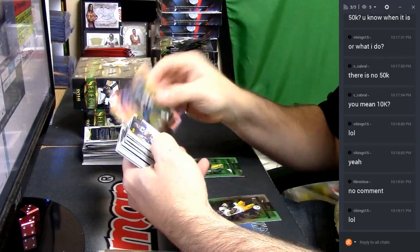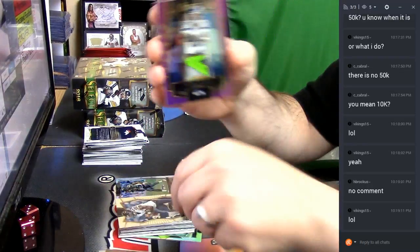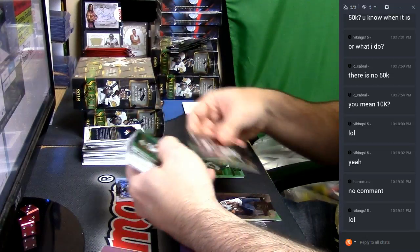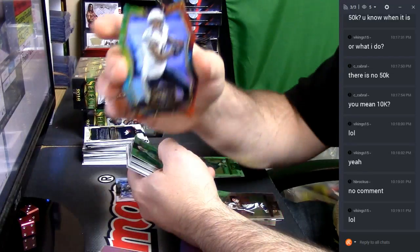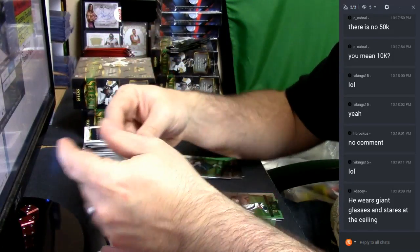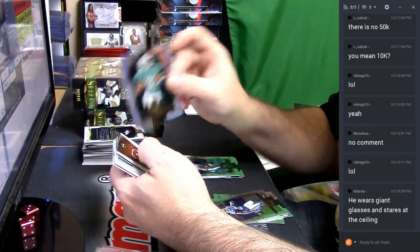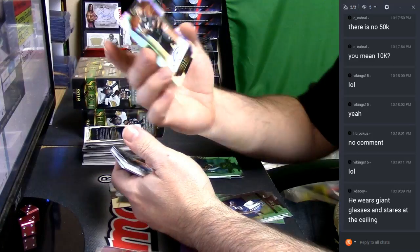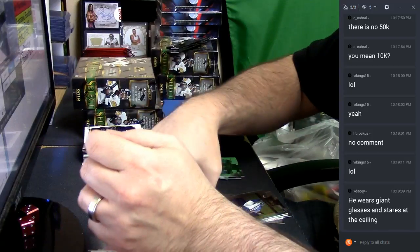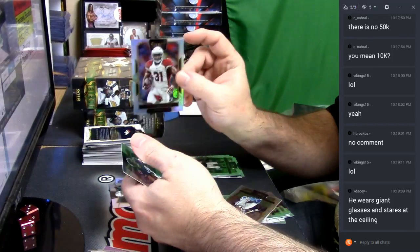Richard Sherman Refractor, Tyler Lockett four-color 60. Kenan Allen die-cut tie-dye to 25. Leontay Carew rookie Refractor. Andrew Billings autograph. David Johnson Refractor.